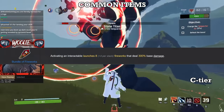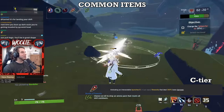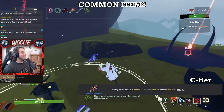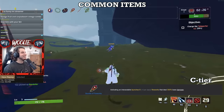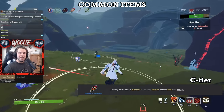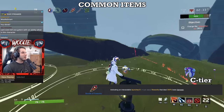Moving on to C tier, we start with the Bundle of Fireworks. They're a fun item to stack and watch the entire stage get filled with heat-seeking fireworks, but aside from being a novelty they don't bring much else to the table. Having to interact with something on stage means that once you run out of stuff to interact with, they're a useless item. Can you endlessly print them? Sure. Should you? Probably not.